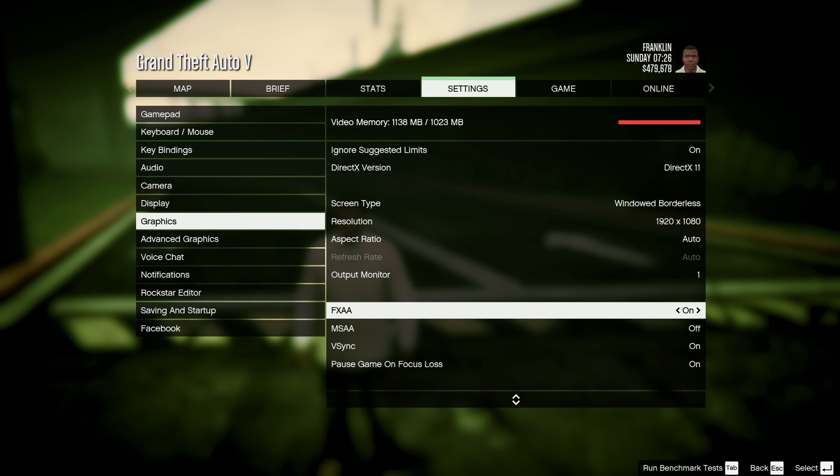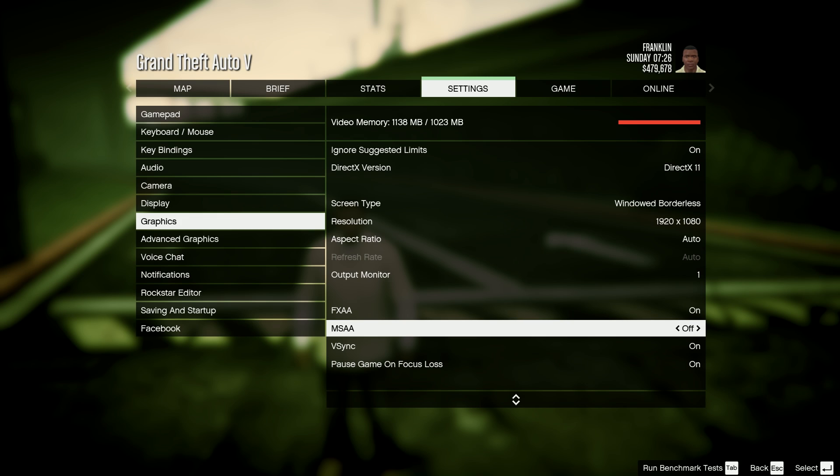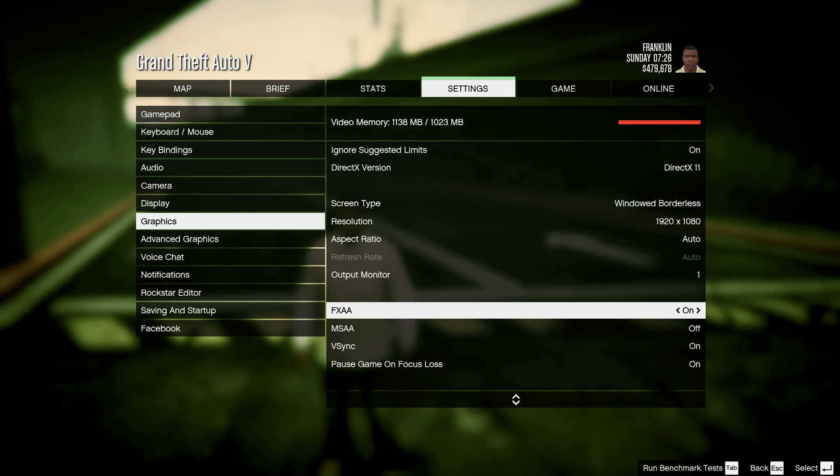FXAA — I turned that on. MSAA gives a huge toll on the game performance-wise, so if you increase it to 2048 you will drop a lot of frames. I have it off — I get a lot more frames with it turned off. You can also see how the video memory usage goes up drastically when you increase it to 804, it's ridiculous. So I keep it off for good performance.